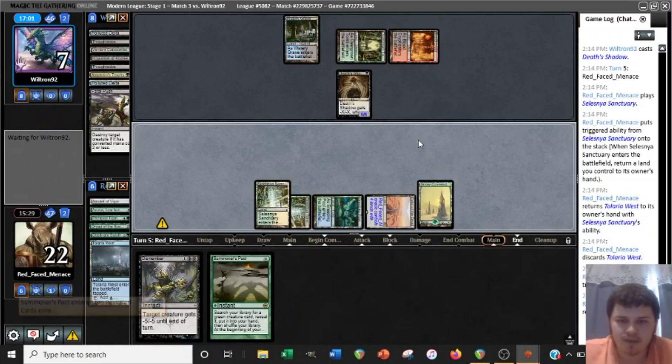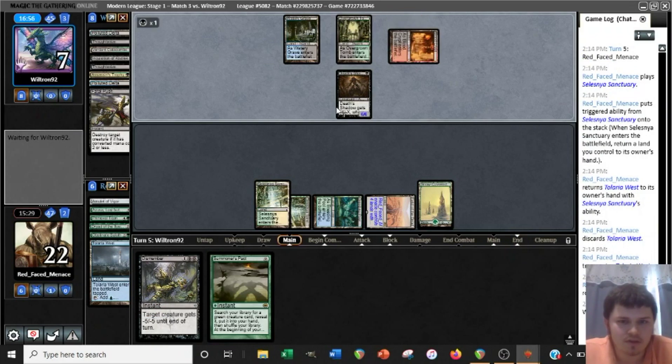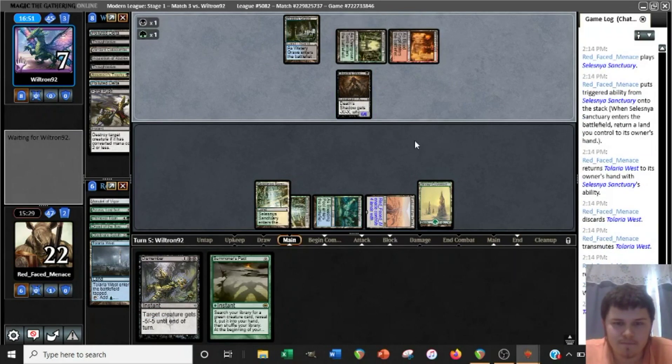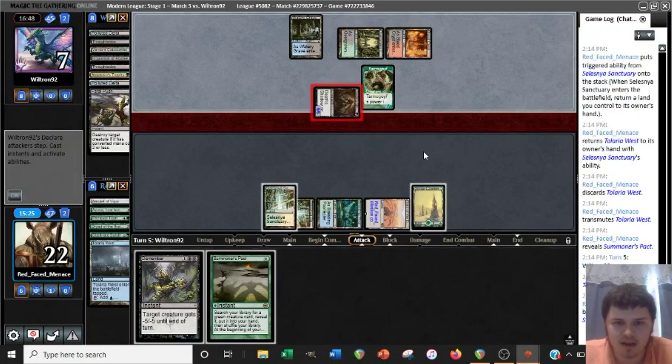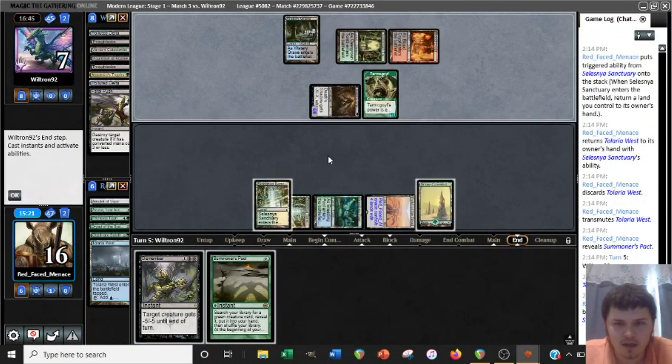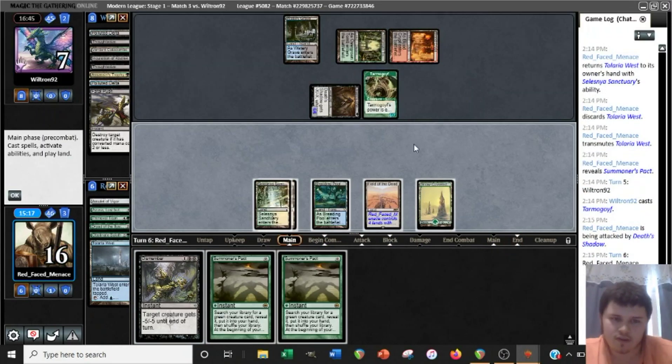If they go to a low enough life total, it might make sense to Dismember this Death's Shadow to play around Temur Battle Rage. That's a Tarmogoyf. Now our Field of the Dead is not going to be making tokens unless we draw a differently named land. Not going to do anything with this Summoner's Pack — we have 7 mana. We can get a Bog and potentially Dismember their Tarmogoyf. So I have Artifact, Creature, Enchantment, Land — that's 4 card types. So we can get a Bog, Bog them with a trigger on the sac, then Dismember the Tarmogoyf — it'll kill and exile it once the Bog trigger resolves.